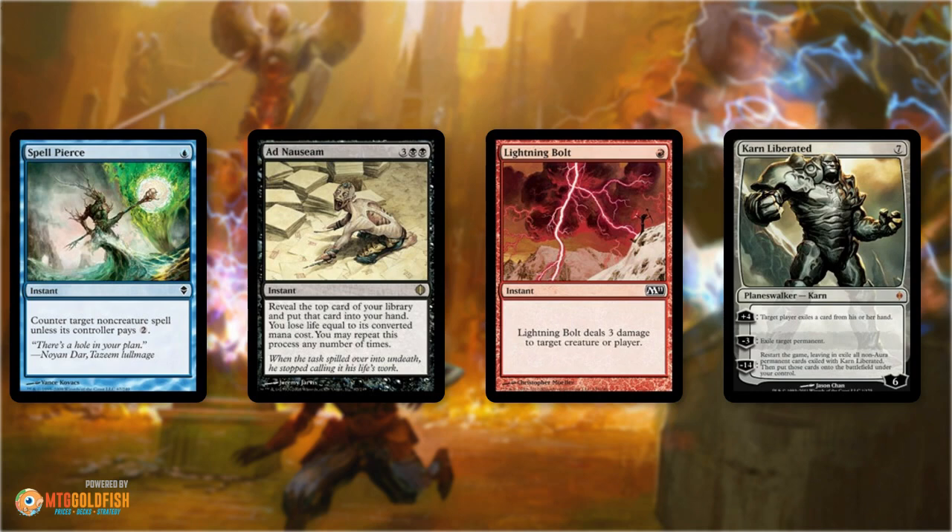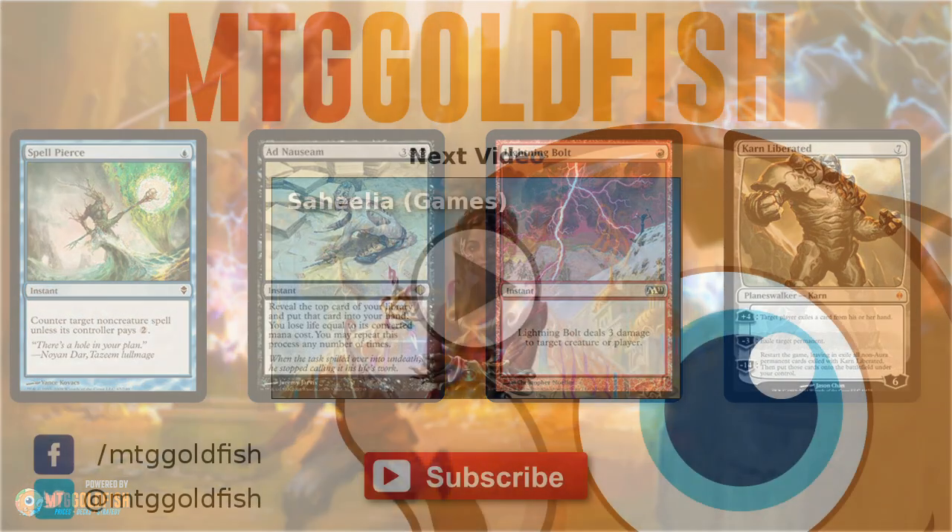When you show up to a modern tournament, you really have no idea what you're going to play, and even the most played decks are a tiny fraction of the meta. Instead of picking 'I win' hosers for specific situations, pick cards that are pretty good in as many situations as possible. Next time you build a sideboard for modern, always err on the side of flexibility over raw power in a specific matchup, and you'll have a lot more success. Anyway, that's been our Brewers Minute for this week — thanks for watching, and I'll talk to you soon.